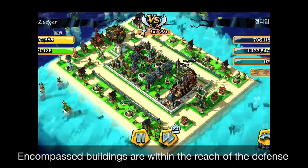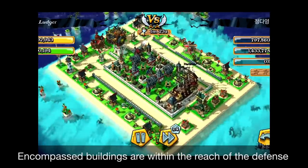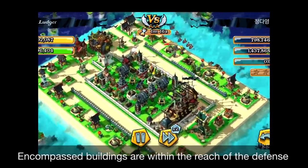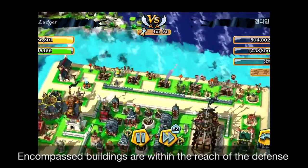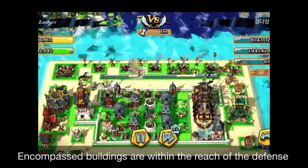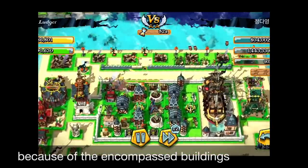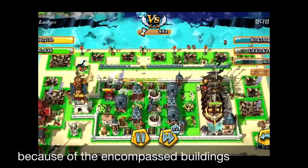When you see carefully, they're going to be deployed at the 2 o'clock side, so they're coming from the sides. What the attacker was thinking was that deploying a lot of bombers would break down the double fence. But what happens is that because of the encompassed buildings, they end up circling around instead of breaking down the double fence. So this is the bait — this is the key point.